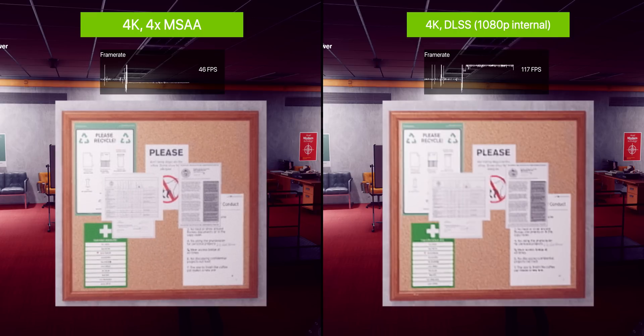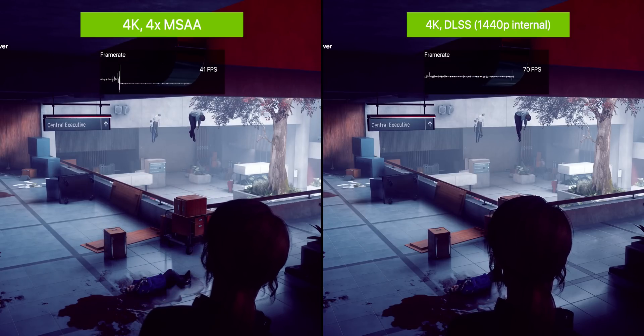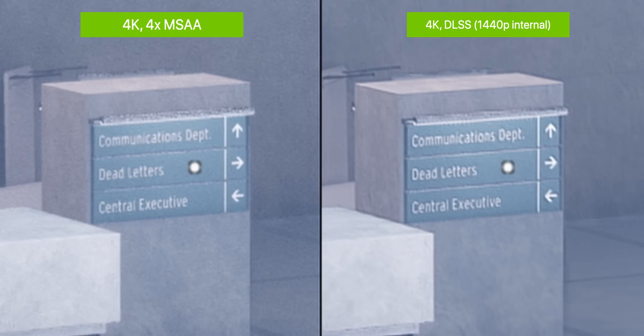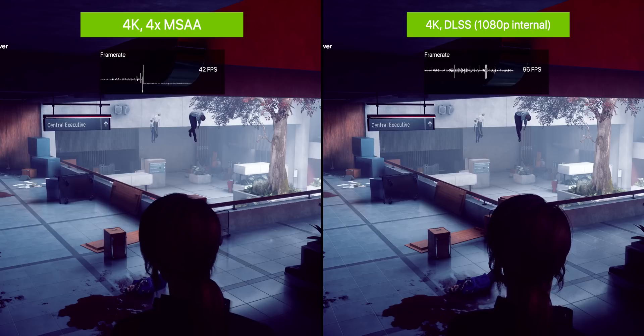That changes though when we drop the internal rendering resolution for DLSS from 1440p to 1080p — it's a lot smoother overall with washed-out detail. But I think we'd still agree this is almost as good as the result on the left, but with a significantly higher frame rate, now just sitting under 120 FPS. Those results continue pretty much wherever you look. Here with a 10x zoom onto the direction signs, DLSS is producing a clearer result compared to native rendering with 4x MSAA, and also seems to be smoothing out the film grain. Internal rendering at 1080p is definitely smoother and less detailed at this 10x zoom, but some of you might be willing to make that trade-off for well over double the performance.